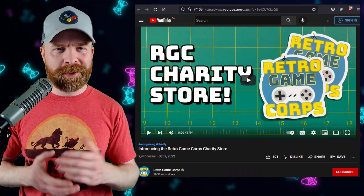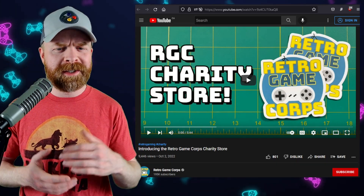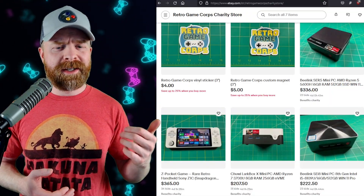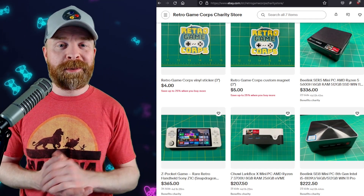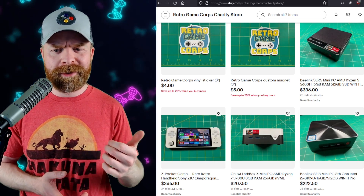Last but definitely not least, we're talking about Retro Game Core. Russ from Retro Game Core has started a brand new charity store over on eBay. The store contains stuff Russ previously reviewed on the channel, and 50% of the proceeds are going to charity. I'll drop a link to the announcement video in the description below, and I do recommend checking it out if you're into stuff like this.